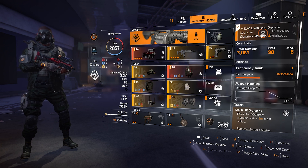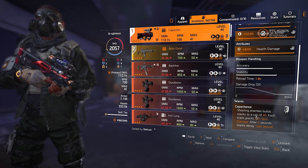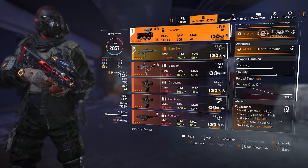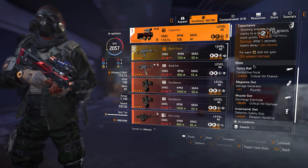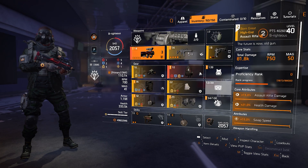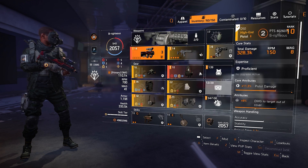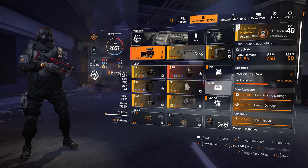I'll show you the stats at the end. The Capacitor — shooting enemies builds stacks to a cap of 40, each stack grants 1.5% skill damage, and then it decays over time when you're not shooting. And for each skill tier I get 7.5% weapon damage. You can't beat that with a build like this. I pretty much just stay with the Capacitor the whole time; the secondary and pistol are just placeholders.